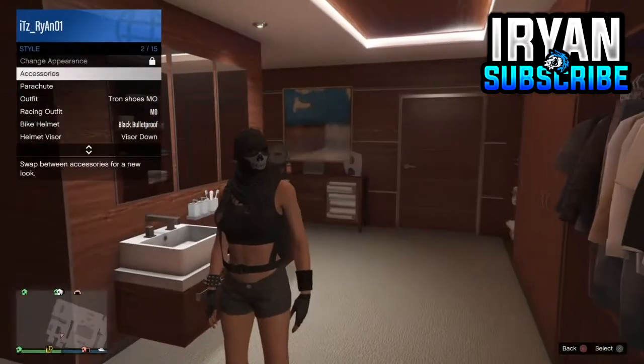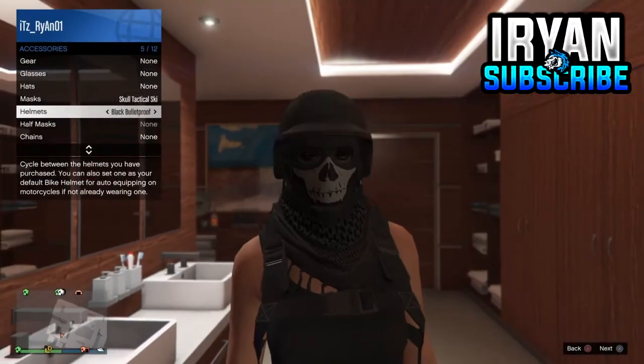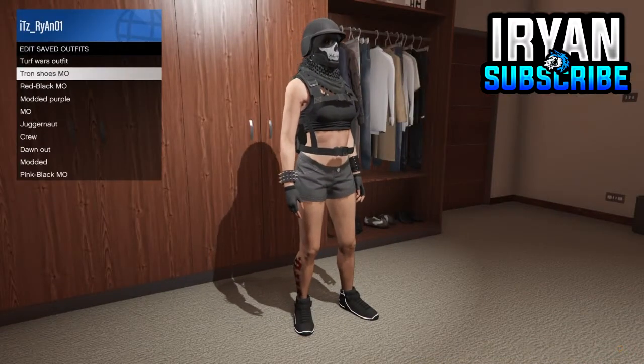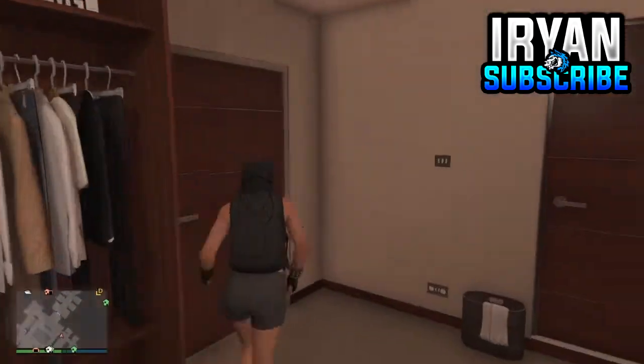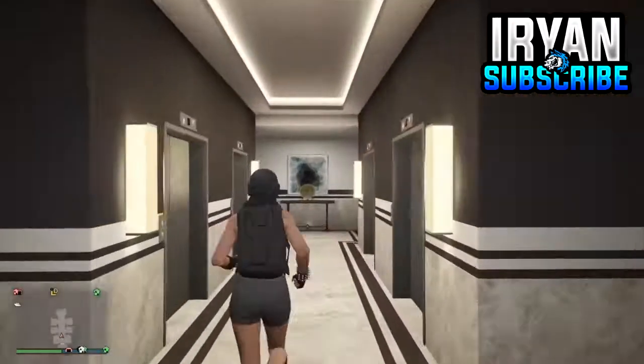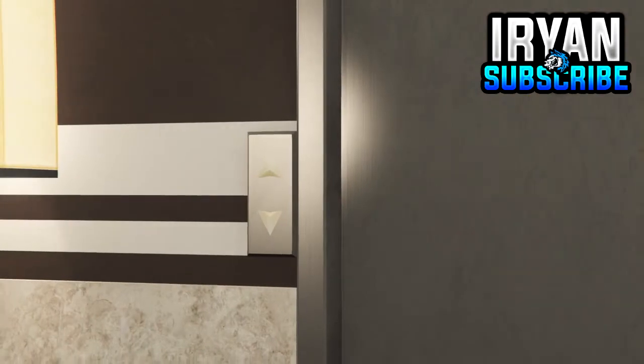Open your interaction menu, go down to Style, then Accessories, and under the helmet section equip the black bulletproof helmet. Then save it as an outfit yet again, and there we go — you've created this really epic modded outfit!